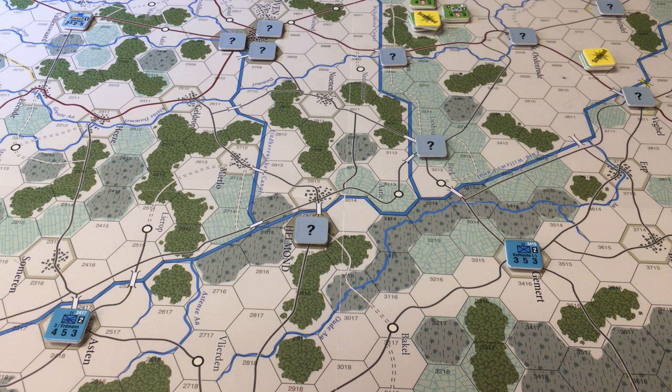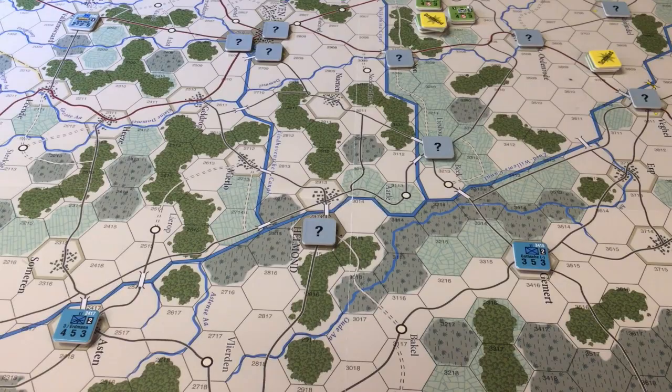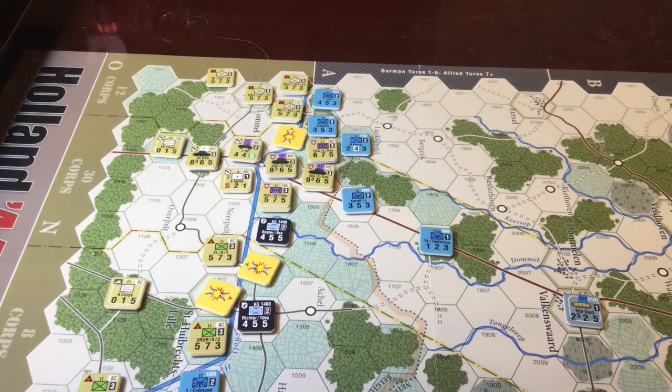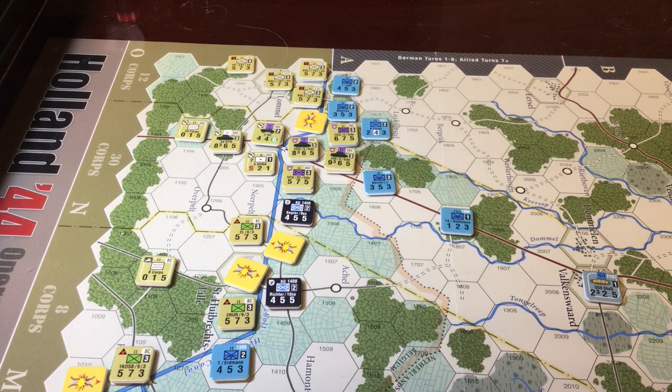Now we're going to go on to the first movement phase for the Allies. What I'm going to do is just do the movements and report on the results, although I may pop in with recordings of particularly interesting things. For example, the 30th Corps — basically they're all jammed up, not going anywhere. They're going to be attacking; they've got some bonuses on the first turn to blast through. The main movement is going to be the paratroopers scattering around to try to capture bridges. There is a bonus for capturing bridges on the first turn — normally it's one chance in three of success, but the first turn is one chance in two.